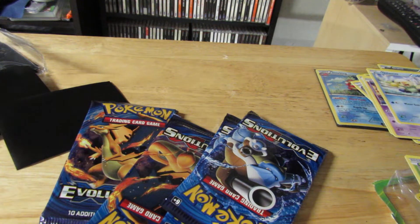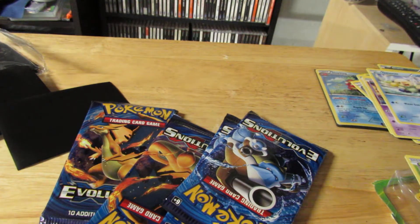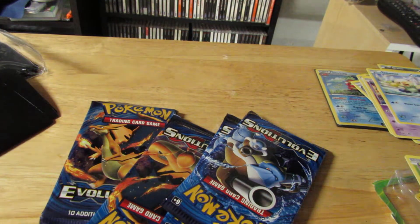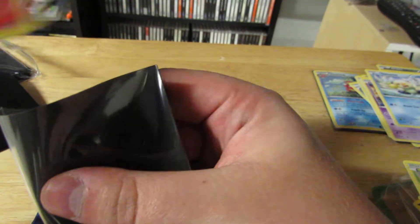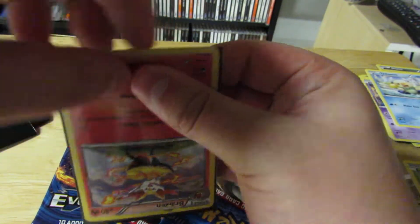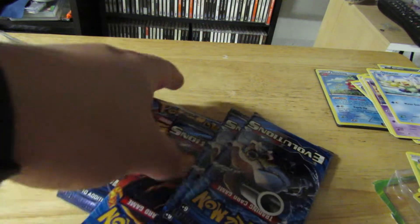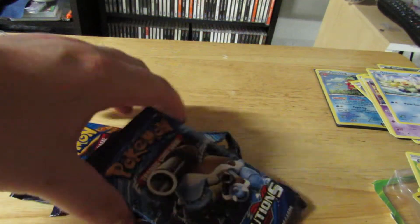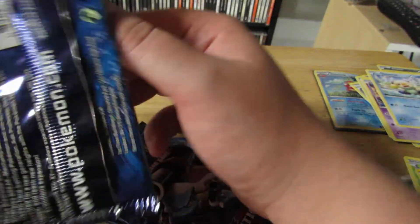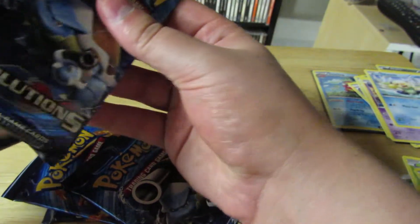Alright, let's open the X and Y Evolutions box. We have four packs of X and Y Evolutions. This gave me a foil Brakeson — meh — and then a Froakie coin! I like Froakie. I like his evolved forms more, but yeah. For those who don't know, X and Y Evolutions are reprints of Base Set, but with modern stats — there are a couple of card differentials.